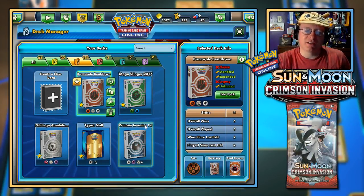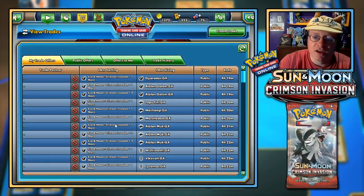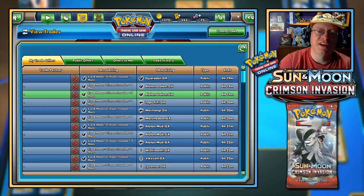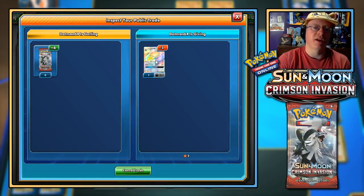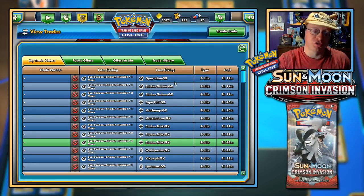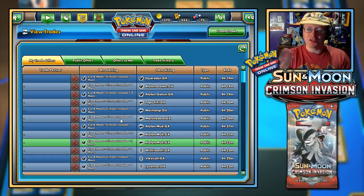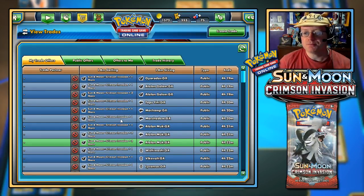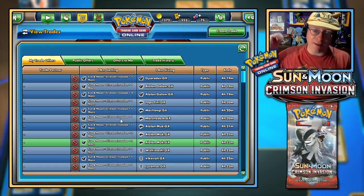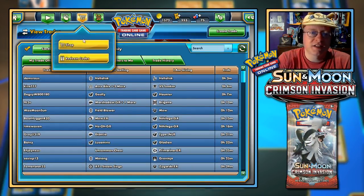Shall I do another random battle? I'll just check the trades again quickly — looking to trade a bunch of my older GXs, including Alolan Golem GX. I've also got a Rainbow Rare Alolan Muk GX up for four Crimson Invasions — hoping to get enough Crimson Invasion booster packs to trade for the Ultra Beasts I need, or Silvally GX. Some people say there's a lot of skill involved, but a lot of times it is luck of the draw — not just in playing the game, but in getting the cards you want out of booster packs.